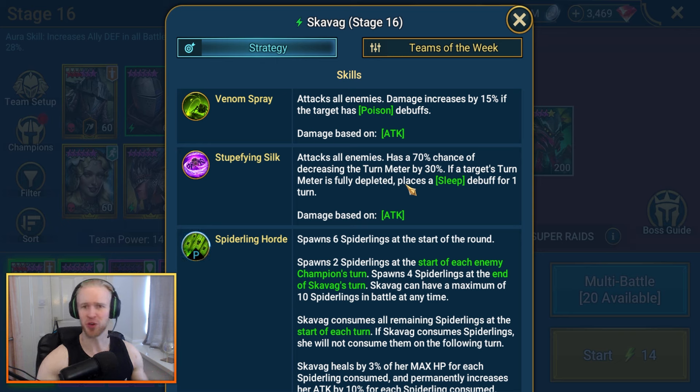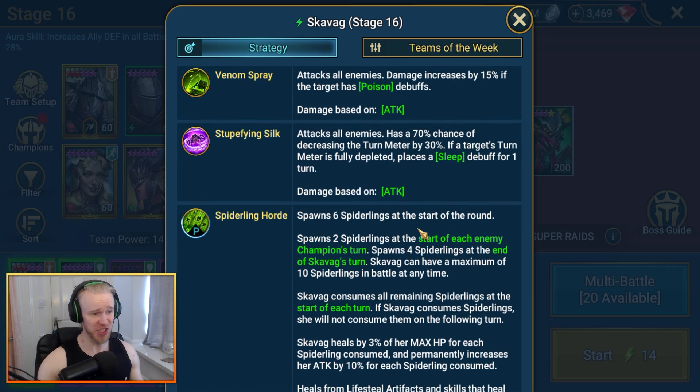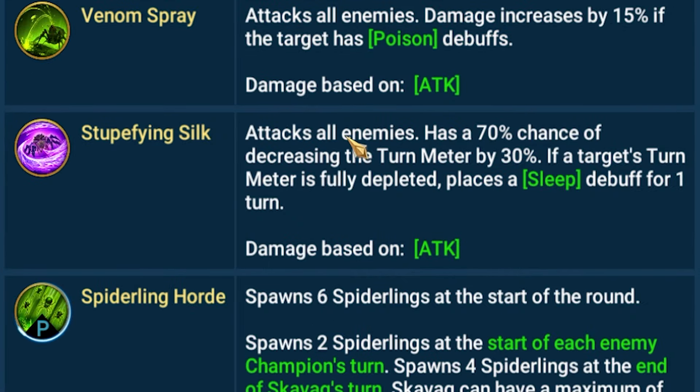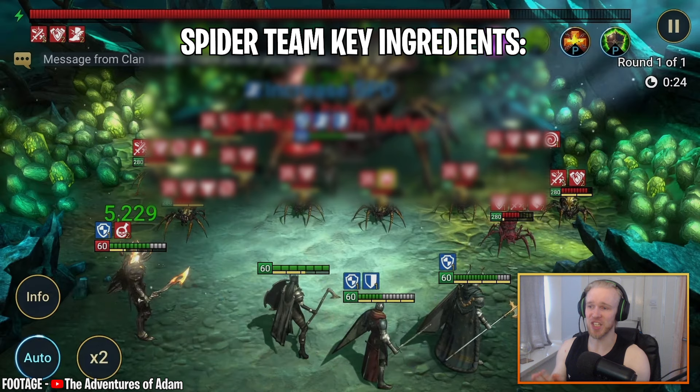Let's simplify this and get started. As for the spider's mechanics, this could be simplified down to: it's going to spawn endless waves of spiderlings that attack and apply poison to one of your champs at a time — ideally your tanking champion. The boss also has an attack-all-enemies skill with a good chance of decreasing your turn meter by 30%, and also putting your champs to sleep if their turn meter is fully depleted.